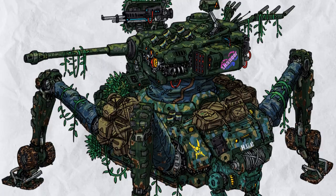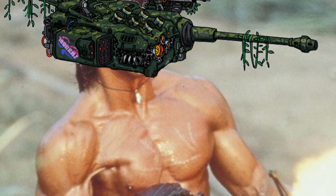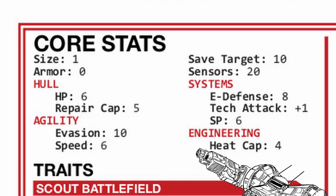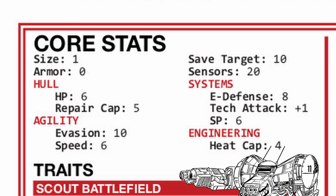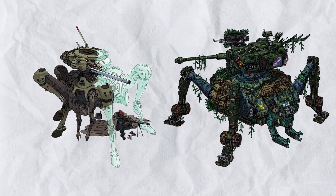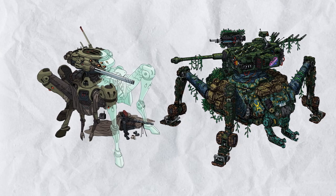Swallowtail Ranger Variant is the perfect guerrilla fighter mech, having the same endurance, speed, and tech side of its later version. Swallowtail RV does its support thing a bit more differently — where Swallowtail was more about offensive support with on-demand shred, Swallowtail RV was more about mobility support with on-demand speed.